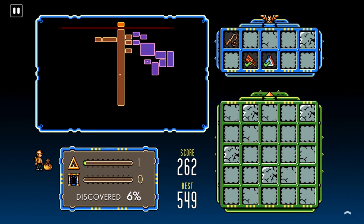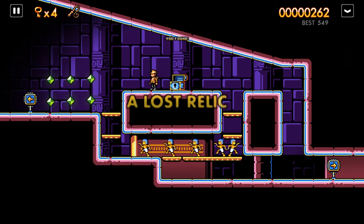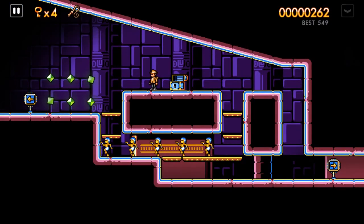So I got one of those triangles — whatever that means. All those keys I've been picking up, which you can see at the top left of the screen, are used to open these chests, which are how you find the lost relics. Each one you get also fills in that giant 5x5 cube at the bottom there.